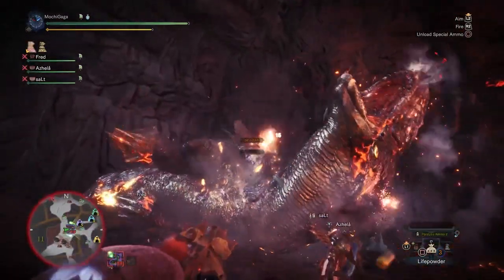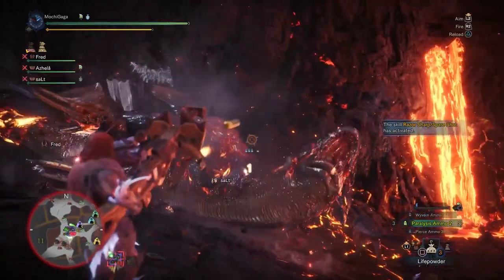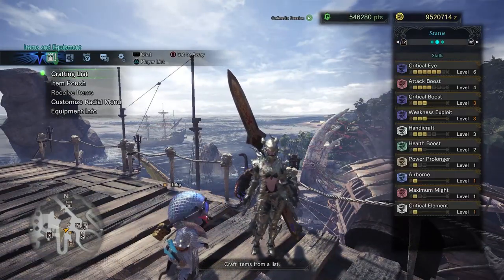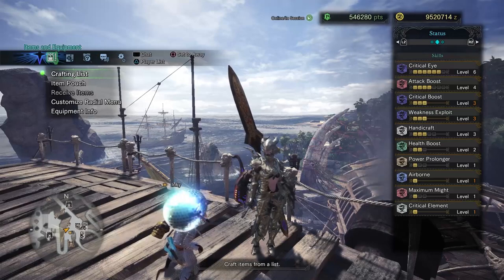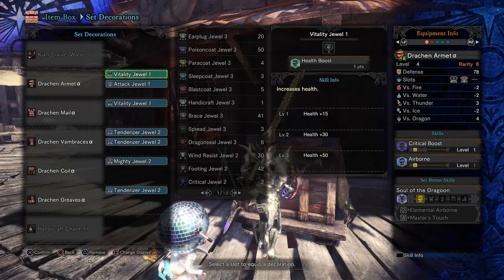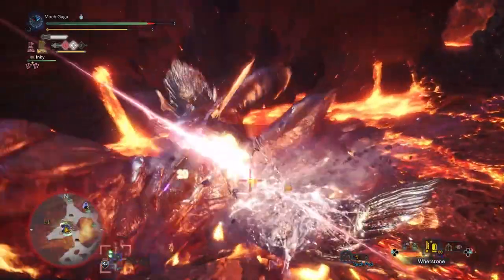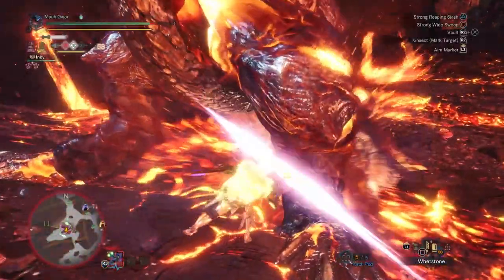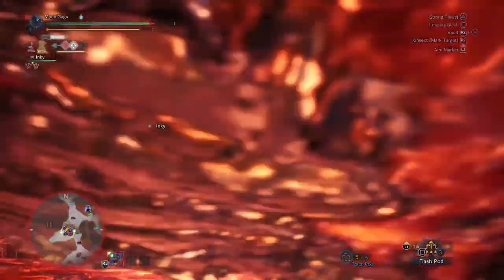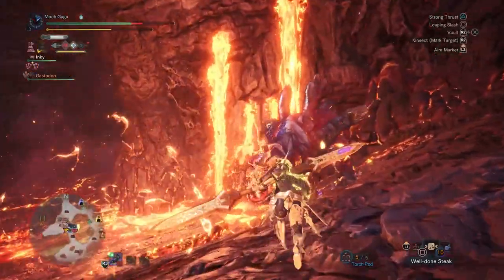You can also use a bowgun or bow so you don't have to worry about bouncing at all. For quality of life and added survivability, I recommend bringing a Fireproof Mantle and a Temporal Mantle. As long as your team is on the ball, Lavaseaoth should be limping or close to limping by the time both mantles run out. As far as weapons go, you can honestly bring whichever one you're comfortable with. QR water weapons with Critical Element are nice — in my case I use a QR water Insect Glaive with a full Behemoth/Dragonking set. The Critical Element from the weapon synergizes well with the armor's critical bonuses, as well as its Airborne, Elemental Airborne, and Master's Touch skills.